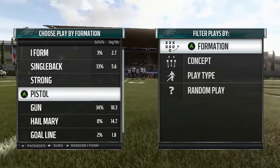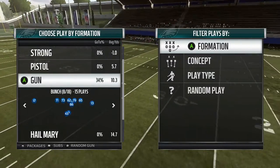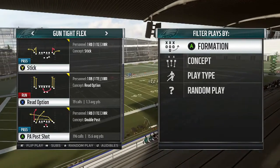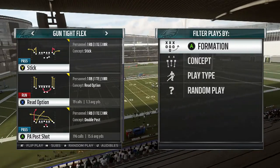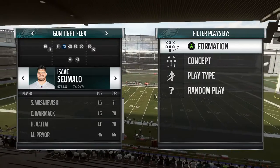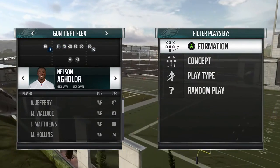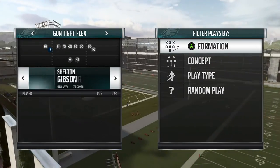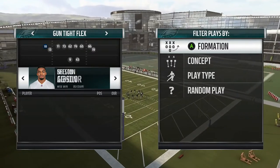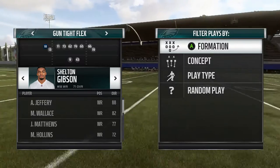I love to go to this play when I'm playing online. We're coming out of the Gun Trips Flex and the play is gonna be the PA Post Shot. For your setup, you want to place your two fastest receivers on the left-hand side - Aguilar and Sean Gibson are the two fastest players on the Eagles. I believe Matt Hollins you can put either him on there.